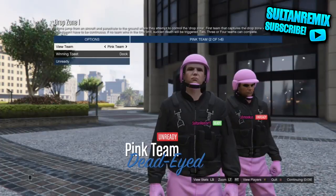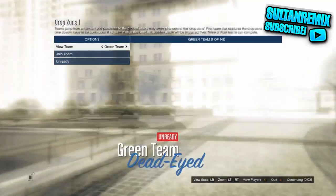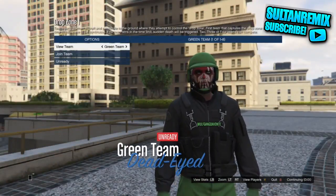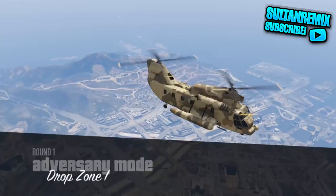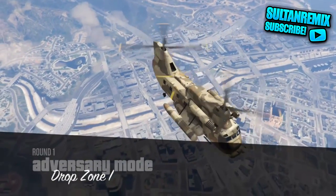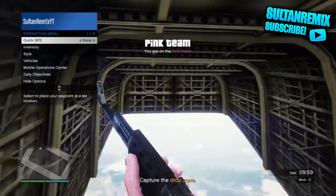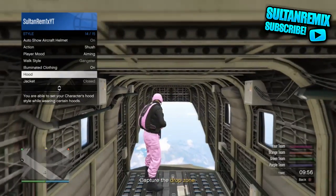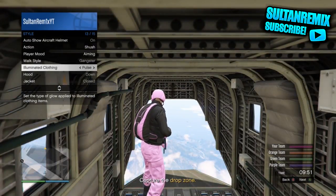I'm actually going to show you how to get the pink ones. It's the same method for all of them guys, so whatever team you are on it's exactly the same method. Basically what you want to do is you will spawn inside of the cargo bob. When you spawn in, just pull up your interaction menu straight away - we're not going to be using the social club method. Pull up your interaction menu, go to outfit clothing, and spam right or left on the d-pad for about 10 to 15, even 20 seconds.